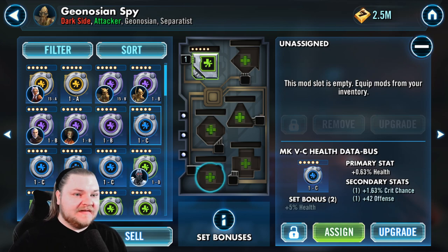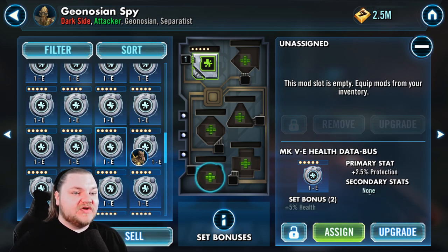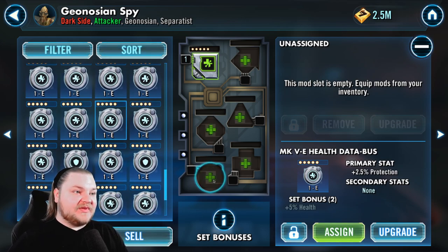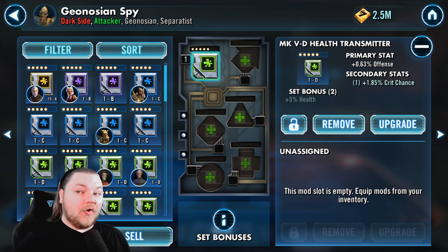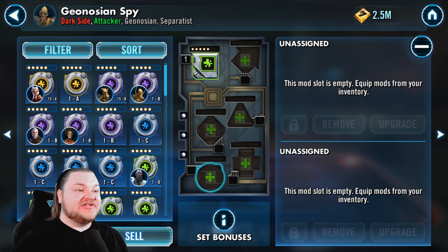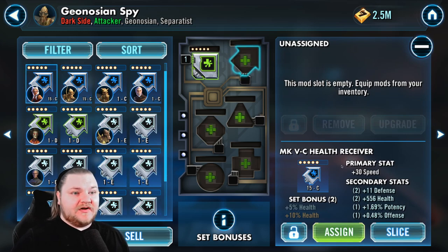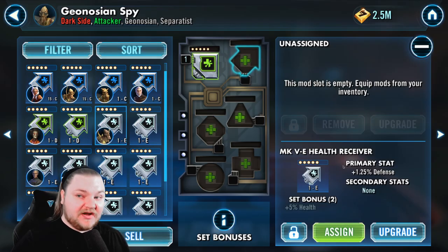Not having a speed secondary doesn't always mean it's a bad mod, but more often than not it is. Mods are super complicated — I'll be putting out a starter guide for mods at some point. Gray mods have no secondaries; as you level them up, secondaries start to show up. Further complication: each shape has different primary stats. On the square it's always offense. On the diamond, only defense. On the circle, only health or protection. Then on the arrow, you most often want speed as the primary.